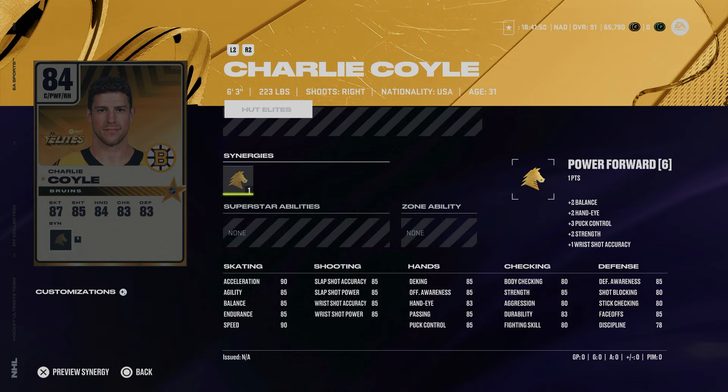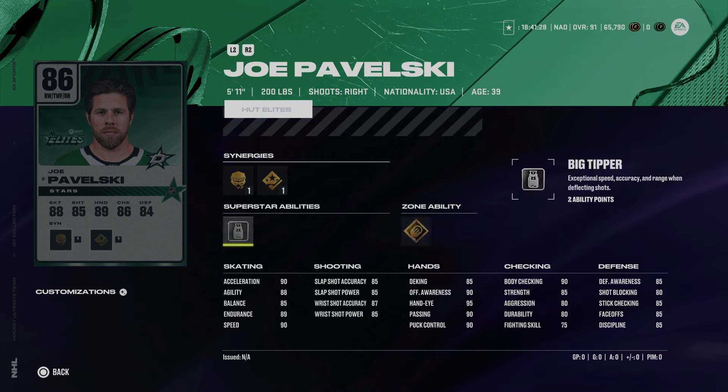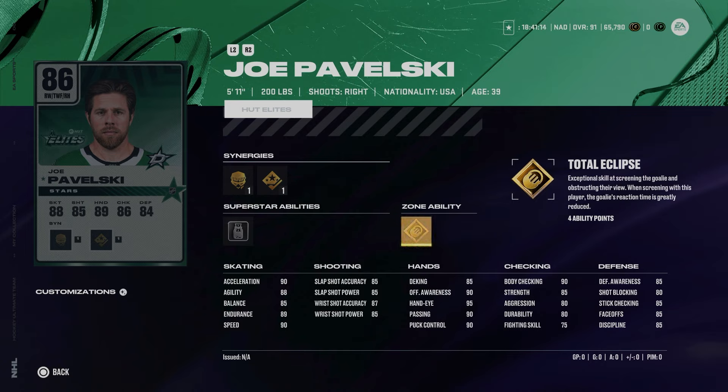Looking at the week two event items: the 84 Charlie Coyle from HUT Rush — if you're just starting out, this is actually a decent card. 90 speed, 90 acceleration, 6'3", 223 with 85 face-offs, and it's completely free and easy to get from the HUT Rush objectives. The 86 Joe Pavelski is kind of fun: 5'11", 200 with 90 speed and acceleration. His skating is in the low 80s, but gold Total Eclipse plus Big Tipper is a super fun combo. Total Eclipse lights up under the player when the goalie is screened, so you can flick up and know when to shoot. He's also got 85 face-offs — not a bad card for free.